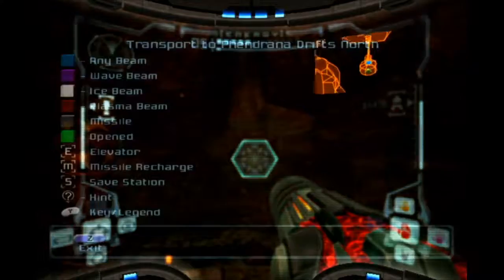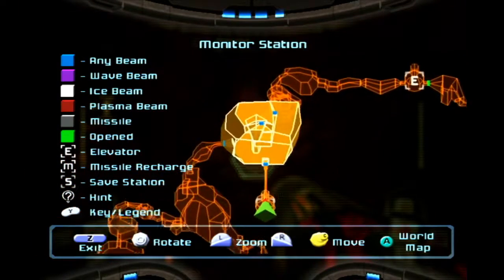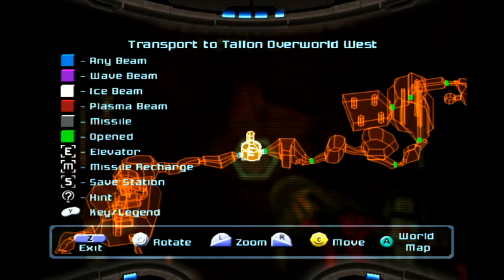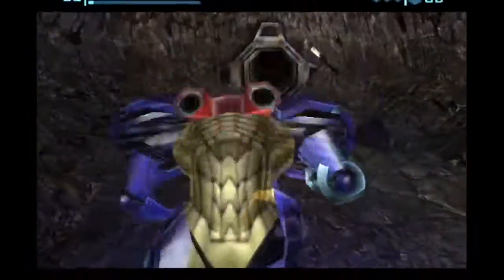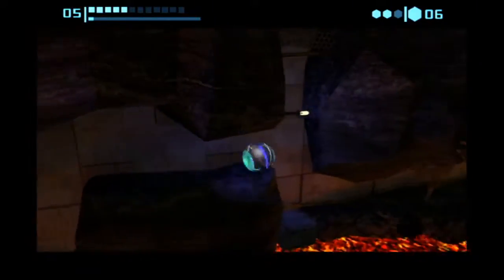Please forgive me — I've tried to do good and not check the map constantly. We need to go here to the Triclops Pit and then make our way back to this elevator here. Cool beans. And that's it for Fendron Adrifts — no more Fendron Adrifts.